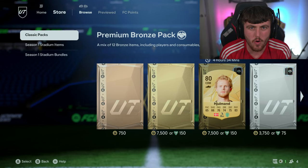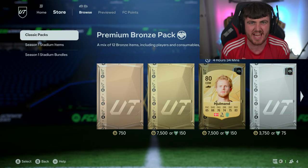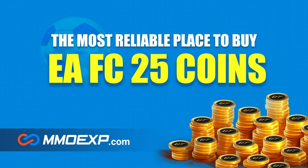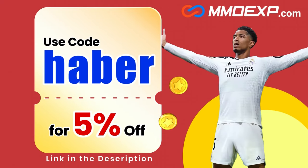Today we're going to be showing you what I got in 12,000 FC points on FC25, as well as opening the first 50k packs of the year. If you guys are looking for cheap, fast and reliable Ultimate Team coins, check out mmoexp.com. Link in the description, save 5% using code HABER.